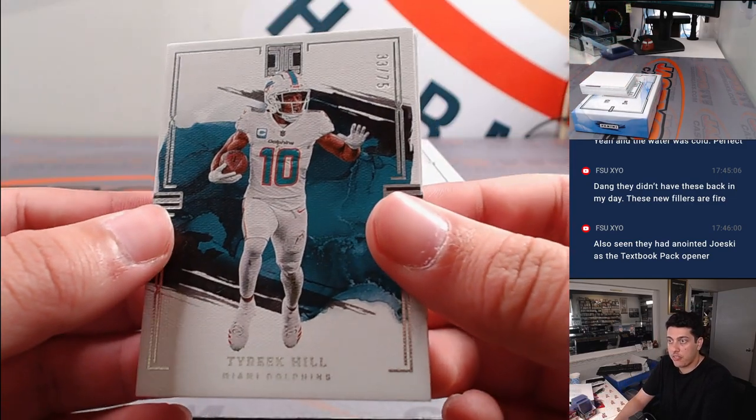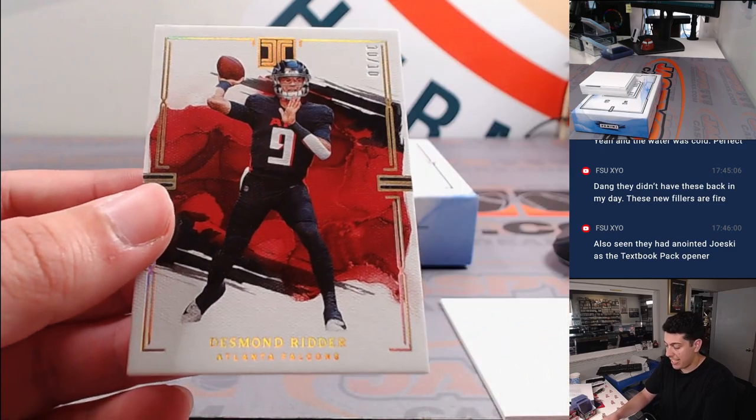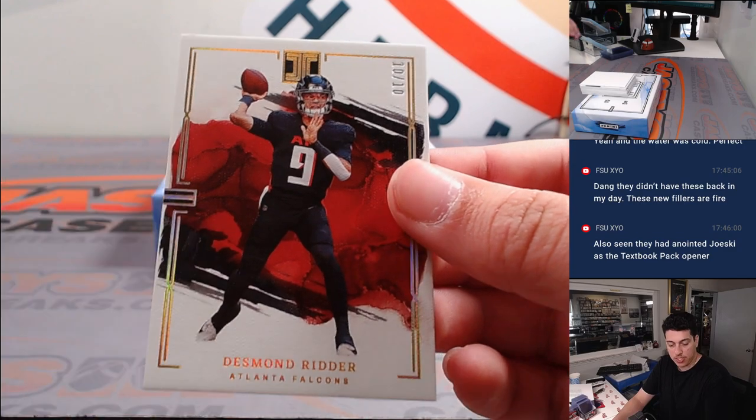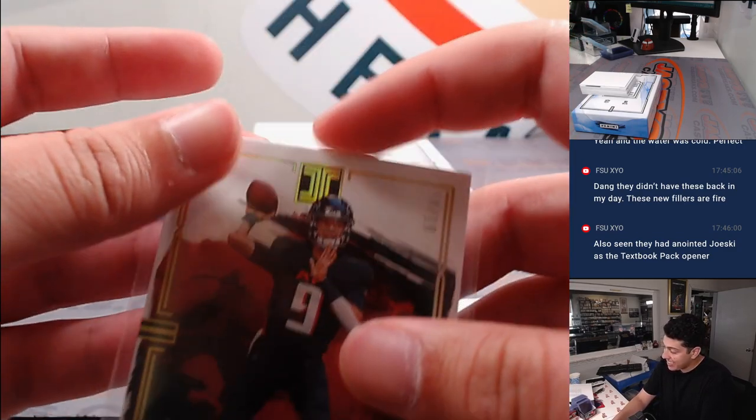Tyreek Hill to 75 — Miami is Raymond. And Desmond Ritter, go cards baby, 10 out of 10, going to Atlanta — that's for Leonard.